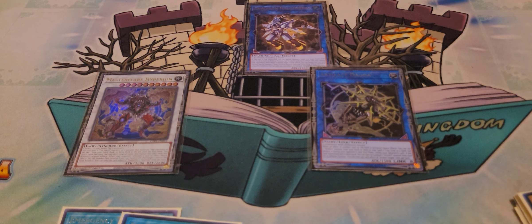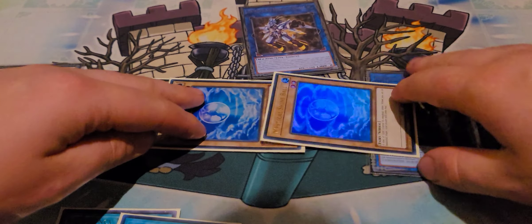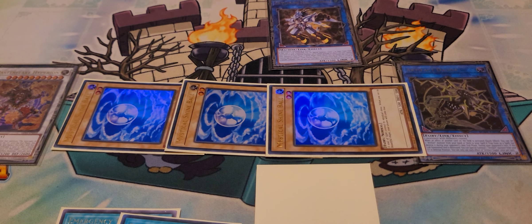What we tend to go for here is Artifact Dagda. It's important that you still play this even if Scythe gets banned because it is a Fairy. We're going to use the effect of Master Flare Hyperion to pay 1500 life points and summon 3 Shine Balls from the grave. And then as Chain Link 2, we activate the effect of Artifact Dagda to set an Artifact monster. This now gives us a full board of 5 monsters again, and we set the Artifact Scythe.